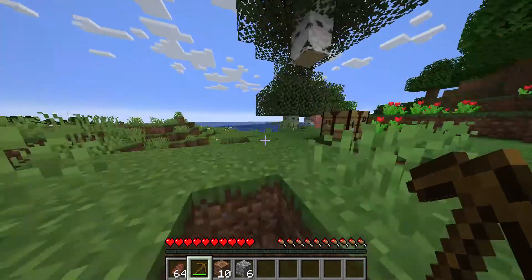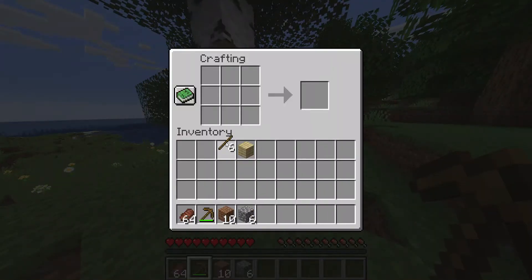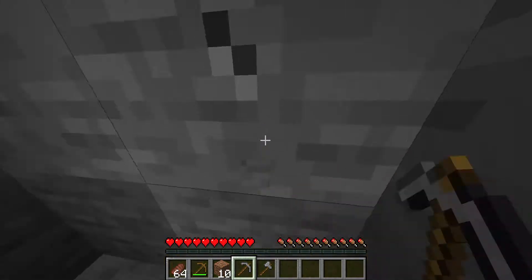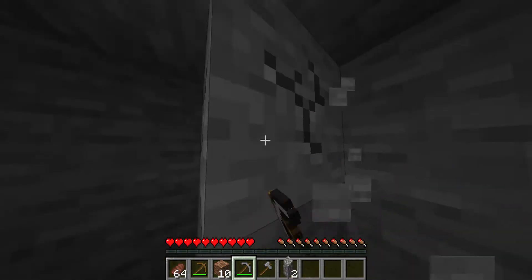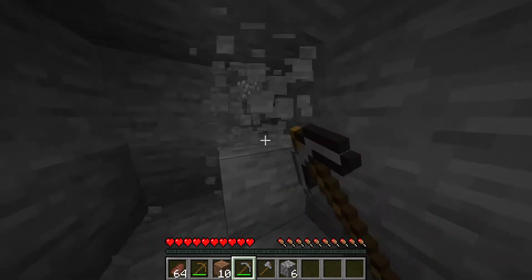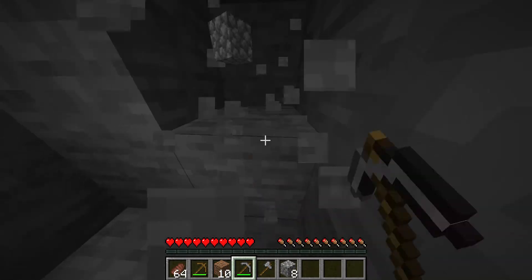Then you need eight extra for the furnace that you're gonna need. So you're gonna need to take your pickaxe and mine eight stone to get cobblestone.